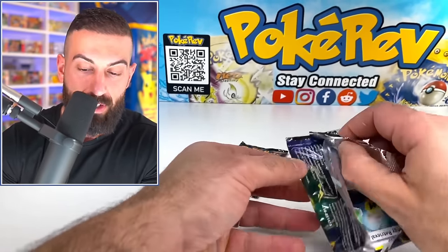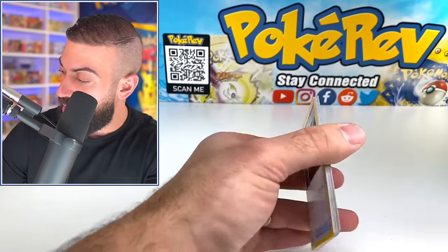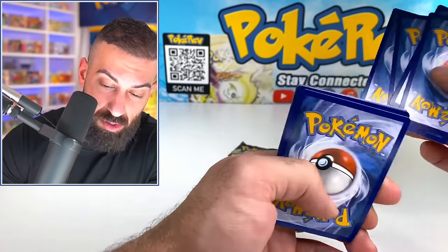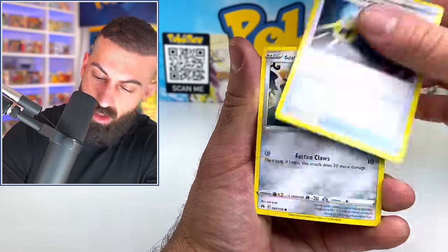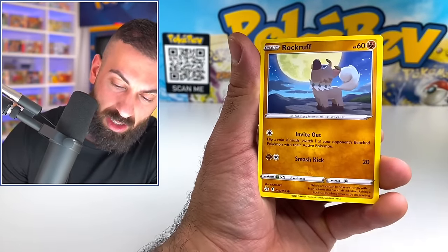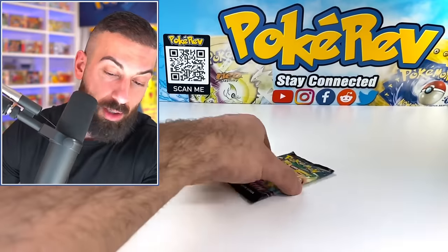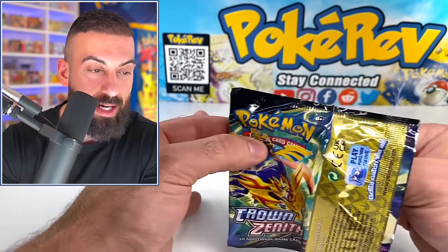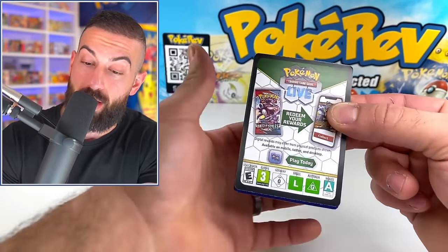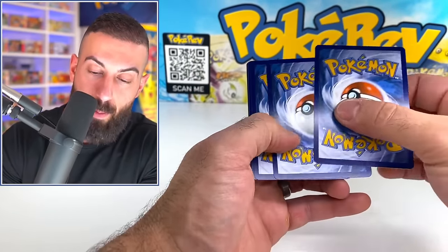Right now I'm feeling extremely confident that we made the right choice — by far getting the first gold card. Here we go — can we get another one? Voltorb, Tangela, Rockruff, Leon signed card holo. It all comes down to this final pack — this could be a game changer. Let's see what would have happened if I didn't choose to keep any of those and waited for the last pack. I'm going to lose my mind if there's a mime in here.